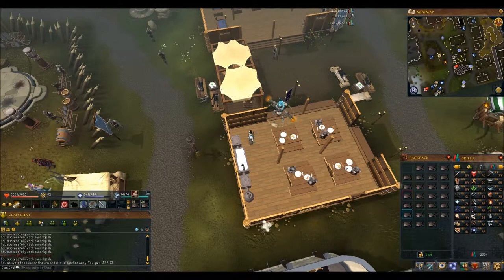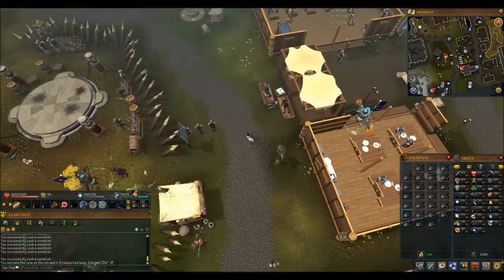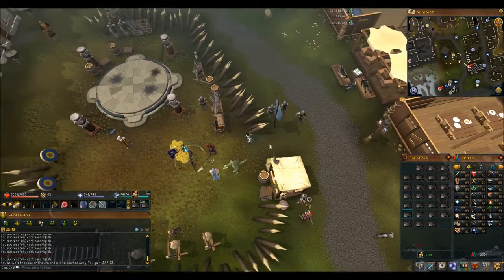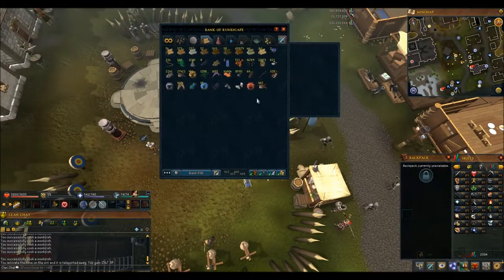Hey guys, welcome back. It's skill cape time for another one. If you can't tell from the fish in my inventory and where I'm at, this is going to be cooking - basically the same place as last video where I was cooking seaweed. For now I'm cooking fish. I probably have maybe a little bit of a load left of fish, so I figured I'd do that since this should be a pretty short video.